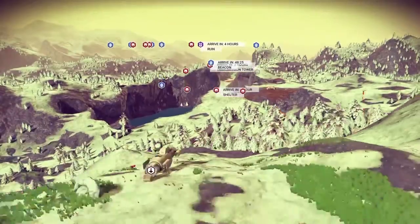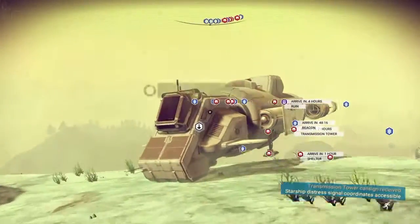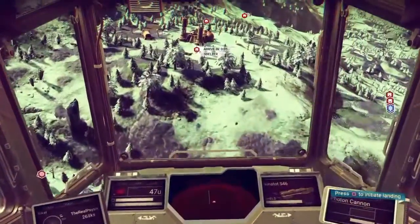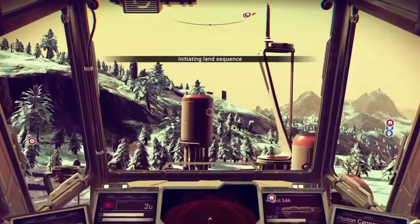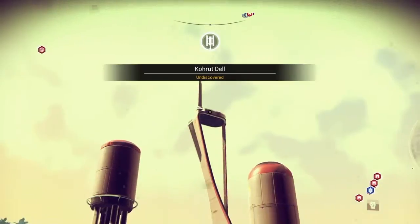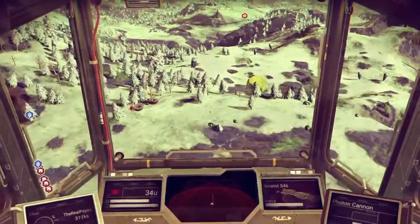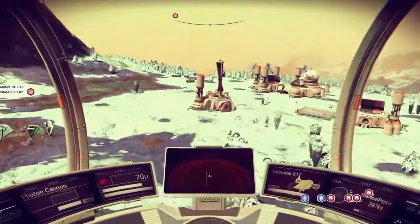We got two transmission towers and I think a crash ship or two. Another way to find transmission towers is to look at the buildings themselves — all transmission towers look the same according to race. Each race has different architecture, but all transmission towers look the same and you can spot them from the air. All transmission towers have a spire on the building, like that — that's a Corvax transmission tower — so you can spot them from the air.